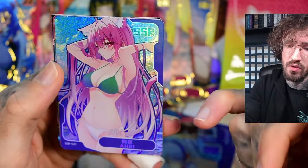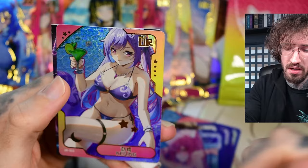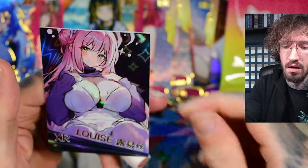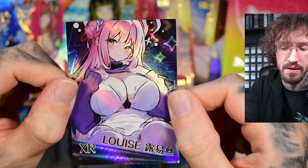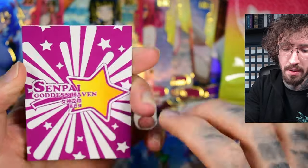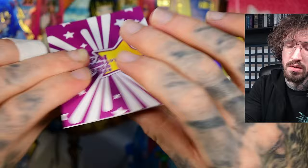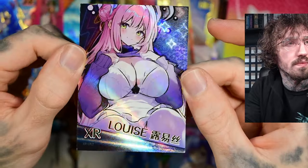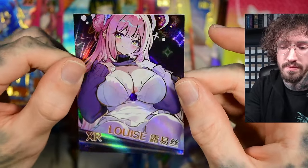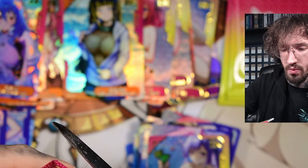Maybe to criticize something, it's like the characters chosen for the SSR — so far I'm just like, whatever. Oh, an XR! Oh, that's a cute one. And she has like this gold outline effect. Is it numbered? No. The quality for these thicker cards is really good — the edges are fine, this is good quality. Sometimes you have whitening at the edges from the cutting process. This is really good. Really, really good.